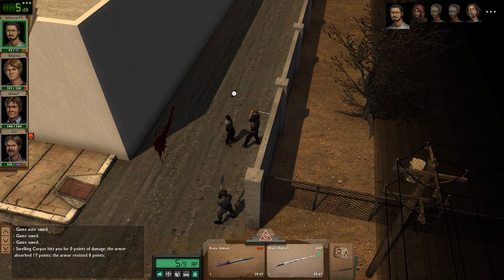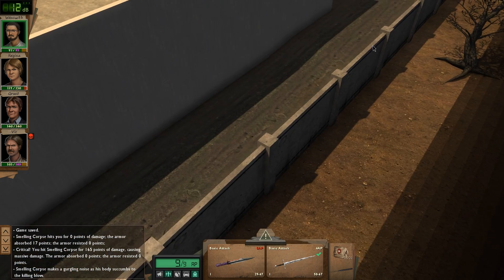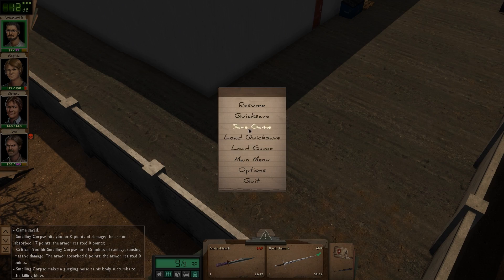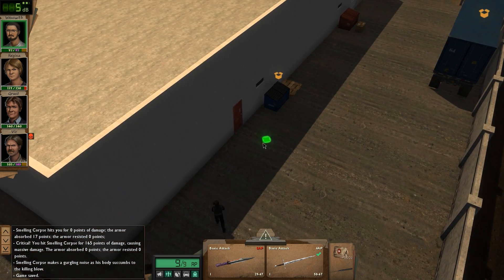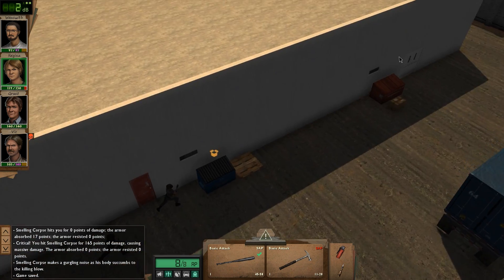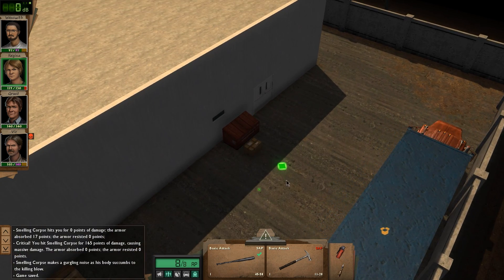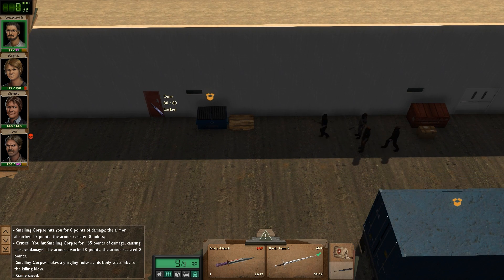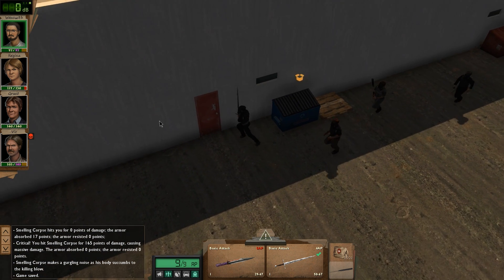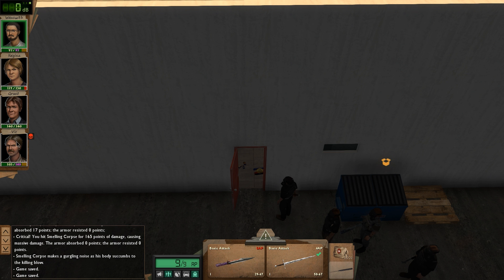Wenswith, do your thing! Absolutely perfect, Wenswith. Let's quick save. This door isn't indestructible - usually the non-indestructible ones are not barricaded. Indestructible doors are indestructible because if you broke through them, you wouldn't be able to get through - it's kind of a game mechanic. Some indestructible doors that are locked, you can lockpick and open, but they usually aren't barricaded.